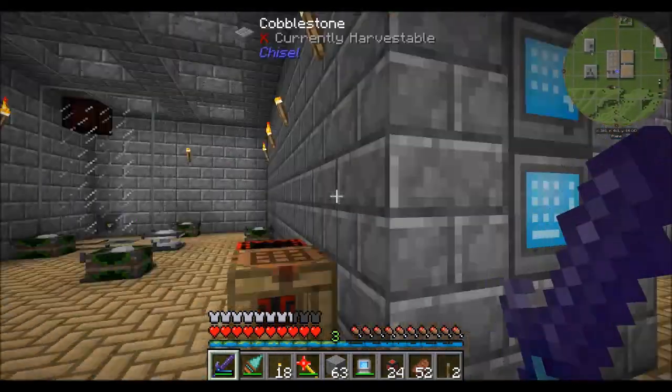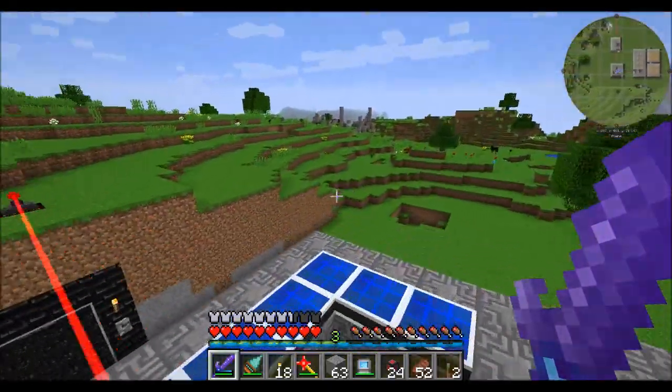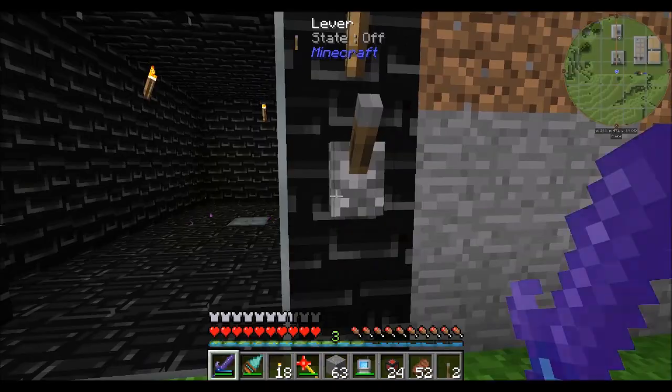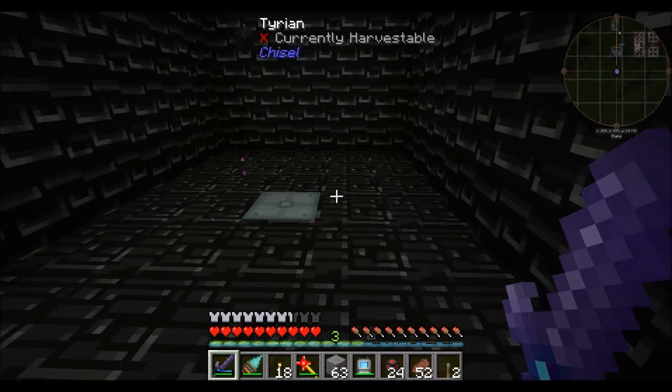Hello everyone, this is Direwolf20, and welcome to episode 29 of Direwolf20's Let's Play series. Last episode, we set up the Snifty Room right over here — it's an Enderman spawner. You activate the lever and it starts spawning an Enderman for us.